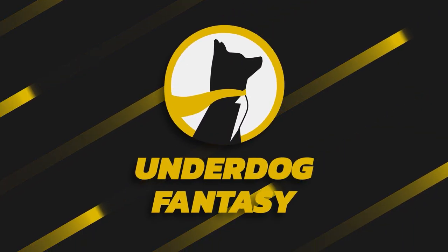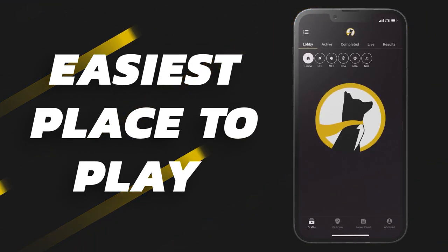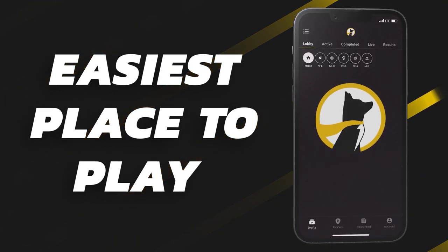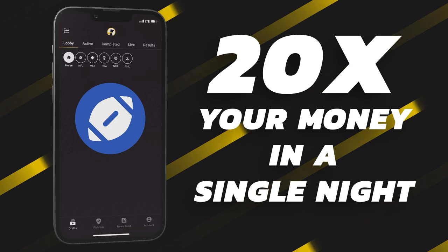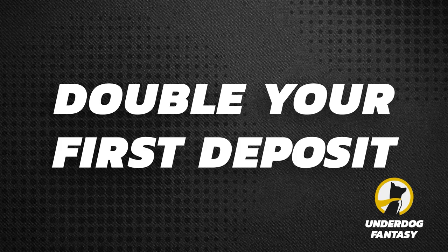Underdog Fantasy is the best and easiest place to play fantasy sports and their pick'em game. Sign up now with code poodle and you'll double your first deposit up to a hundred dollars in bonus cash when you make your first deposit of ten dollars or more. It's simple — deposit a hundred, get a hundred dollars free. Good luck and have fun.